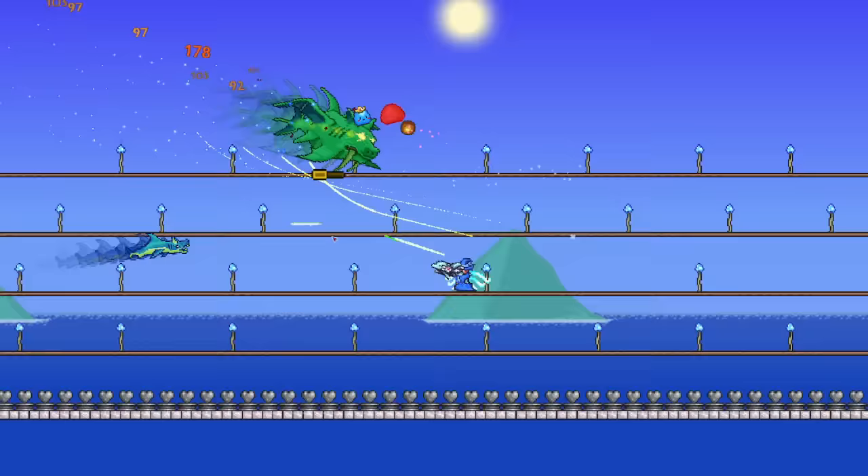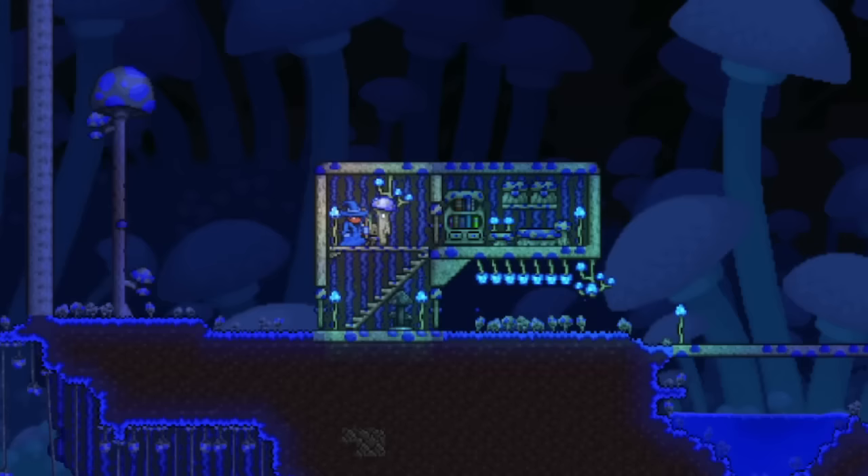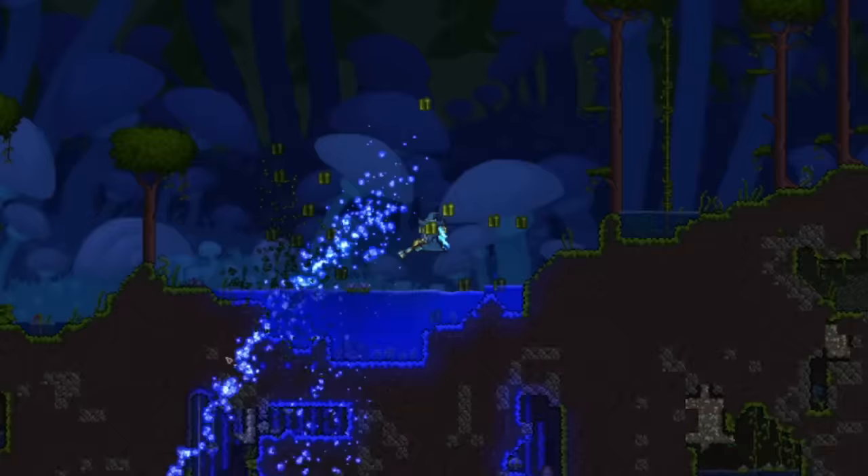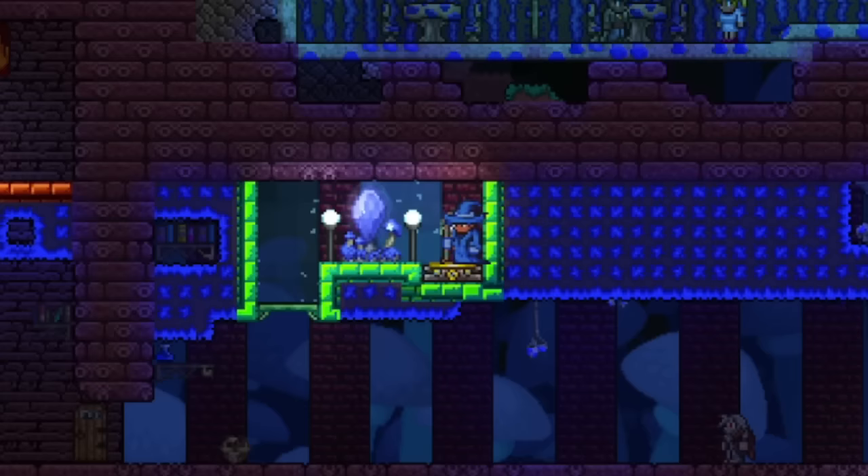The final thing you should do before Hard Mode is make your Surface Mushroom Biome, so that way Truffle can move in as soon as you get into Hard Mode. To make a Surface Mushroom Biome, all you need to do is place 100 Mushroom Seeds on Mud in a single area, which can be easily done in the Jungle, or you can make it on your Dungeon so you can place a Pylon there.